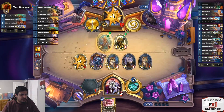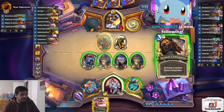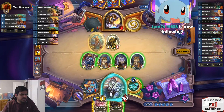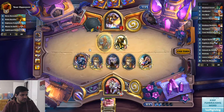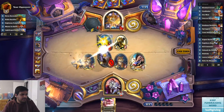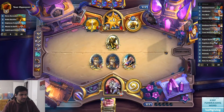So we make sure we trade off this first. Yo Tom, thanks for that follow, I appreciate you. It's a Noblesite? Animal Companion? Always first. Keep Cat alive. Everything else goes face. And we should have eight next turn.